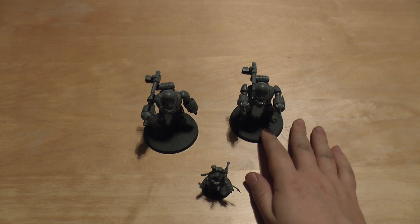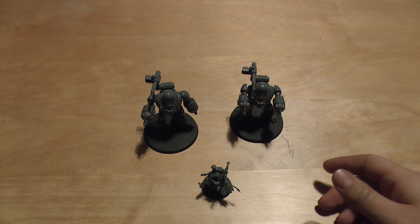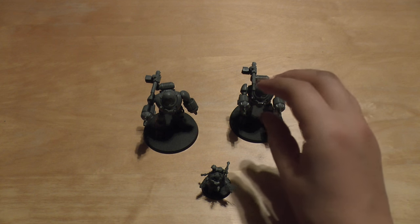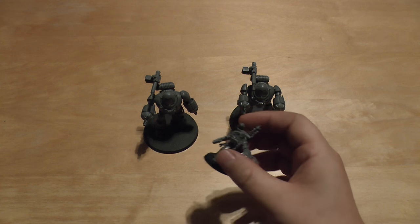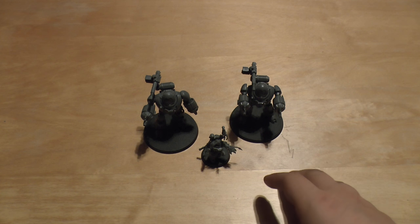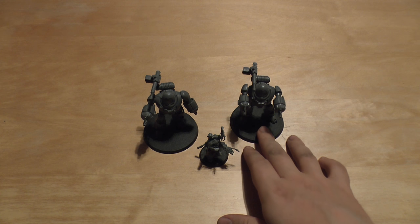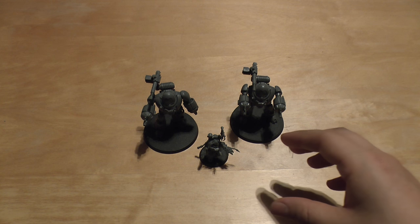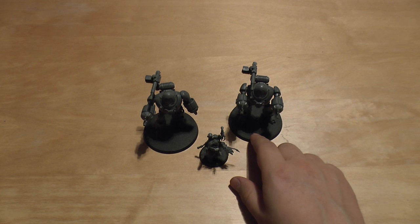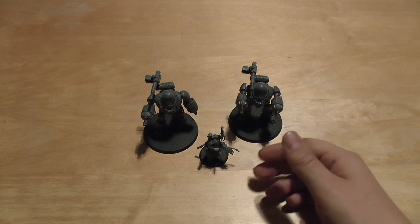They're in the heavy support slot. It costs 290 points which is very expensive, but you're getting 8 wounds for those 290 points, some very nice weapons, and this Datasmith who can hold his own with his power fist and decent saves — plus all the different protocols. It'd be nice to have the Aegis Protocol for Feel No Pain, but when the time is right it's nice to upload the Protector Protocol. You can include 2 additional Datasmiths — not sure why you'd do that, but it might help in close combat.